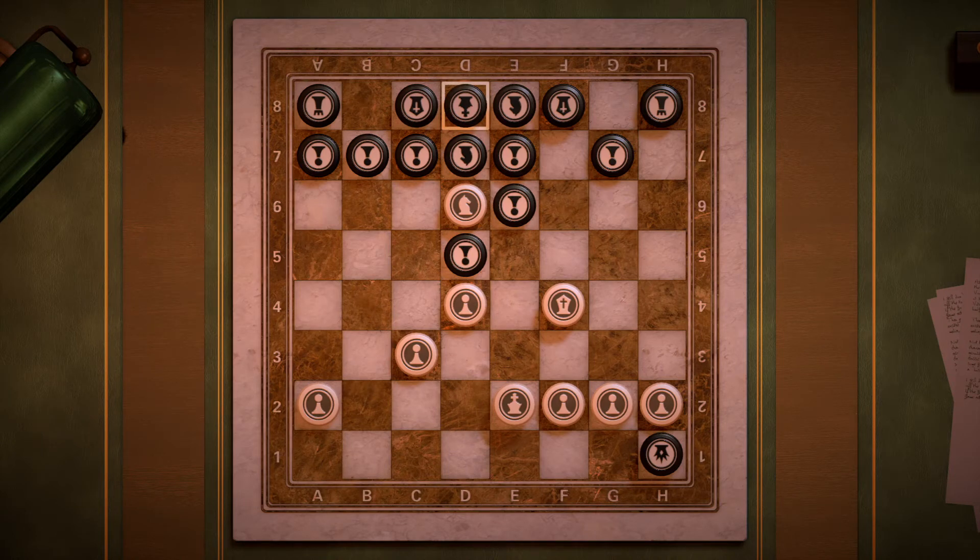How do we get checkmate in one move? Let's take a look at the pieces we have. We have this bishop right here — the f4 bishop. There's nothing that f4 bishop can do to get checkmate, so we can't use that piece.